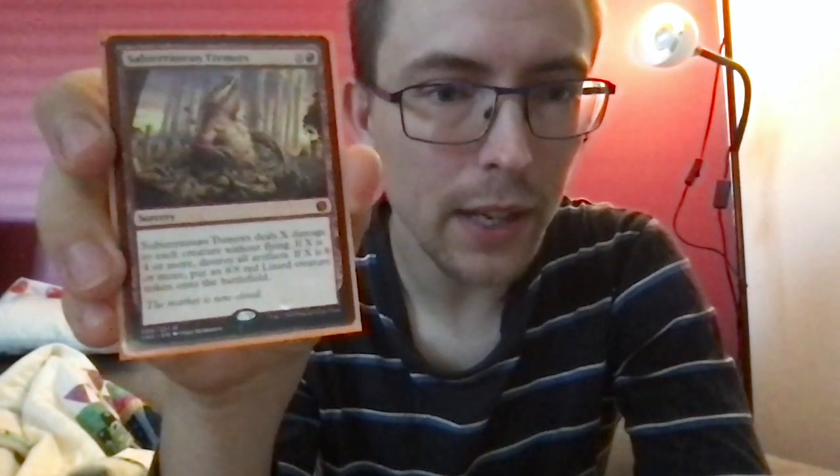Subterranean Tremors — X and a red for a sorcery. It deals X damage to each creature without flying. If X is four or more, you also destroy all artifacts. If X is eight or more, you also put an 8/8 red lizard creature token onto the battlefield — lizards, an Aussie thing! It can be essentially a pseudo board wipe, get rid of artifacts as well, and you get a big 8/8 lizard at the end.